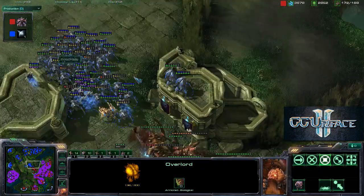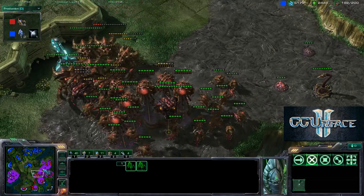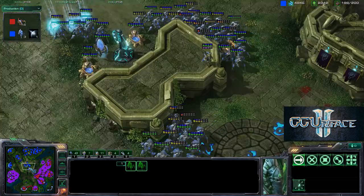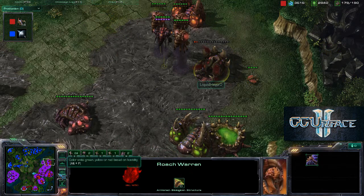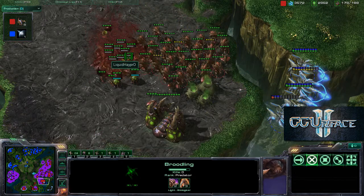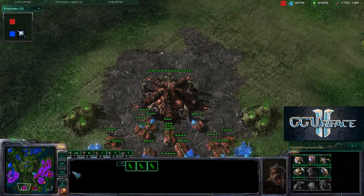One volley picks off a unit, a second volley follows. Stalkers are blinking back; storms are going off. He's thinking about ending it right here. Two storms go off, though not hitting much. A lot of zerglings are being produced, but zerglings are not the answer here — he's lost the hydralisk den, he's lost the ultralisk cavern, and soon he'll lose the roach warren.